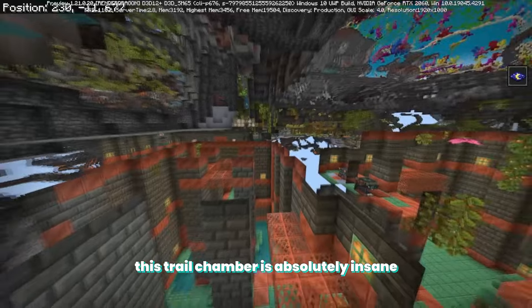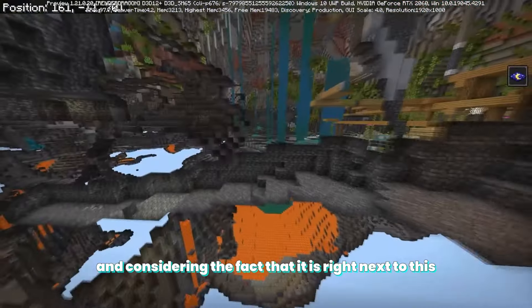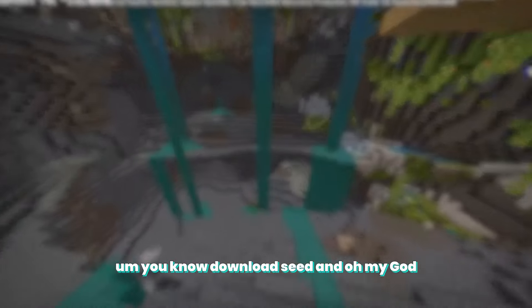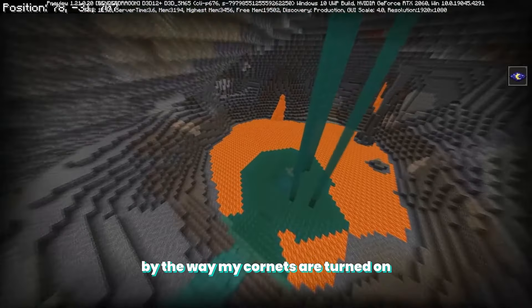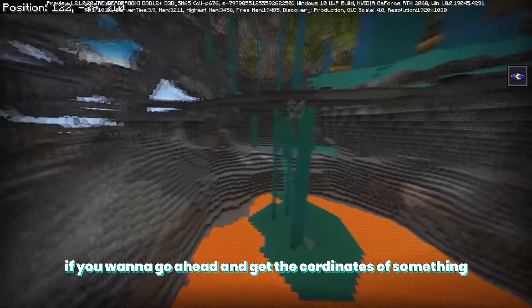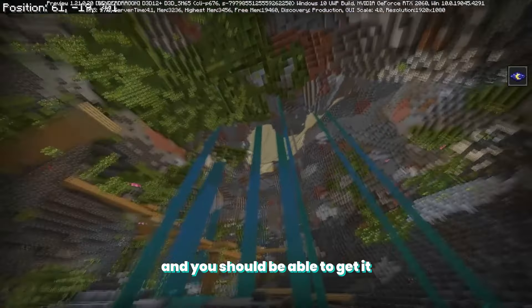That's how you know this trail chamber is absolutely insane, and considering the fact that it is right next to this amazing looking cave, this is honestly a must-download seed. And oh my god, there are two more diamond veins. By the way, my coordinates are turned on throughout the entirety of this video, so if you want to get the coordinates to something just pause the video and you should be able to get it.